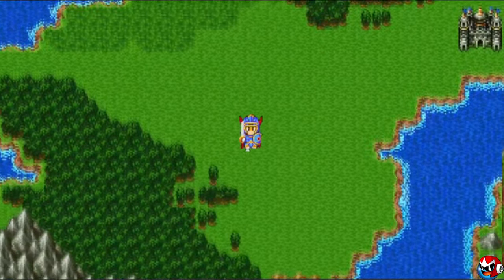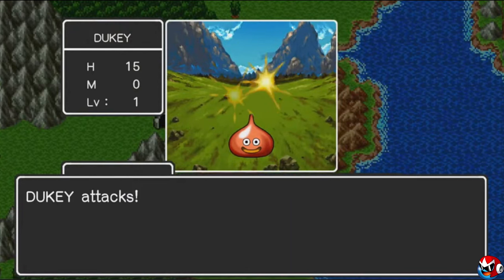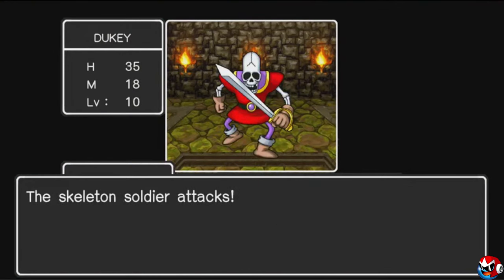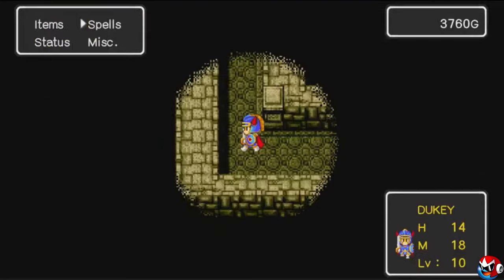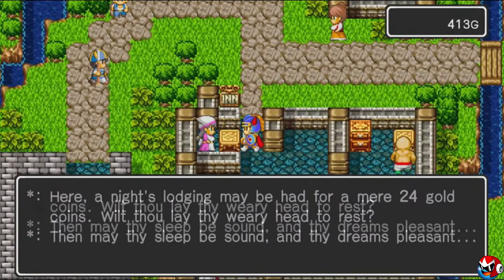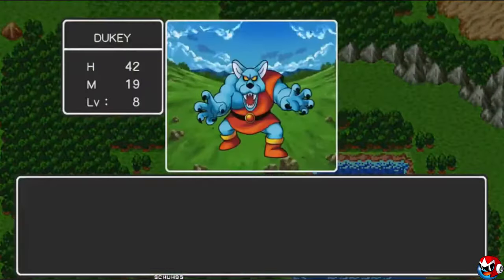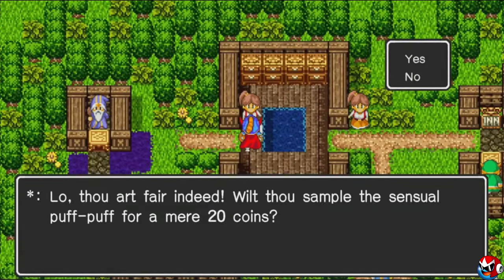It's up to you and you alone as you scour the land of Elefgard, searching for Erdrick's legendary sword and armor, and the materials needed to create the mystical rainbow bridge which gives you access to the evil Dragon Lord's home base, Charlock Castle. Despite being a fairly simple game that consists mainly of going from town to town on a quest for items, since you are the only playable character, the original Dragon Quest can get pretty tough if you aren't properly prepared.